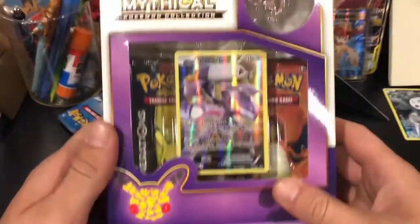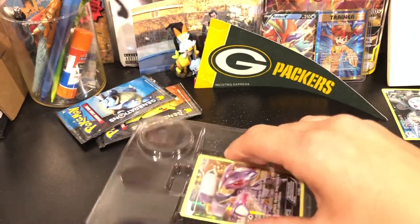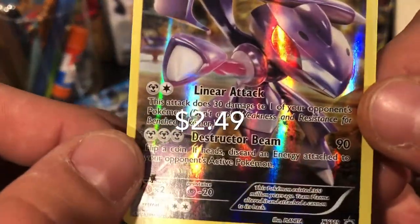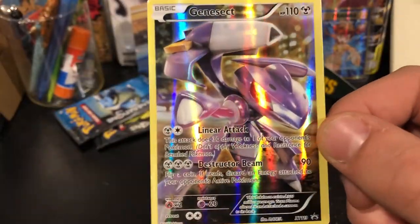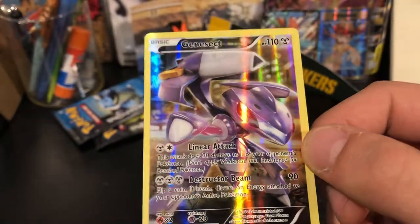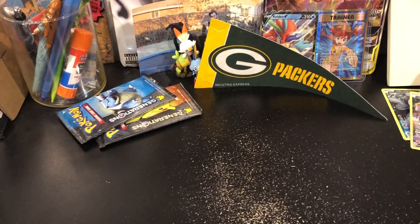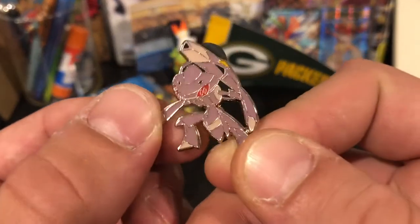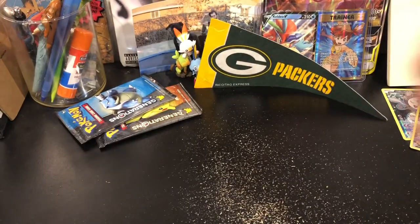I like this Pokemon more — we got our boy Genesect. XY119, Genesect right here — it's like a weird robot bug Pokemon, looks like it's got some Samus Aran laser arms. Cool — set that to the side as well. Also comes with a pin. It's a little easier to see because the cards are kind of hard to holographic, but that's Genesect, X and Y.